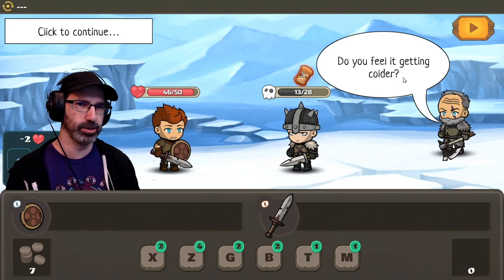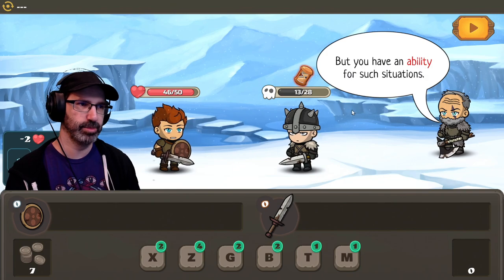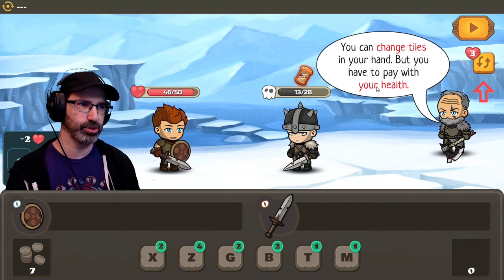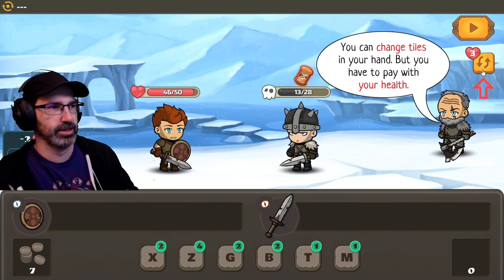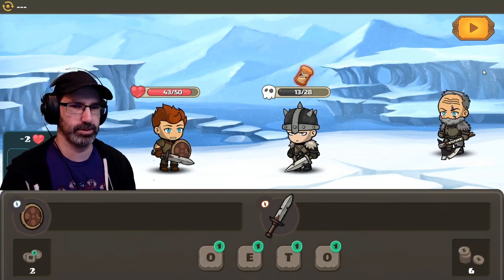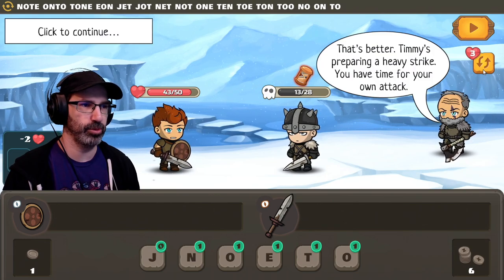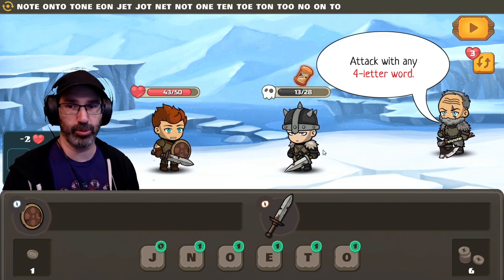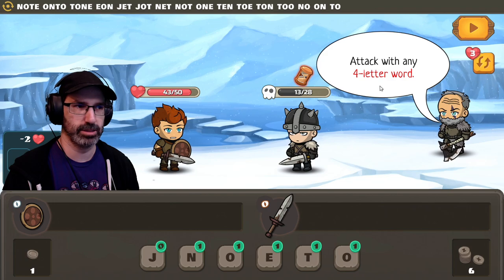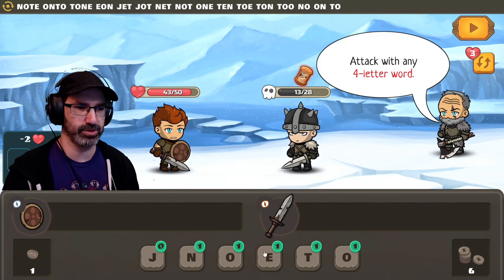You can also press right mouse button to undo your last action. First, attack using ZONE — you'll get the plus-one bonus. Zone. Now sacrifice to clean up the board. Defend with OX. You'll get some damage, but that was a great turn. Was it, though? You told me how to do everything. Do you feel it getting colder? There are only consonants in your hand.